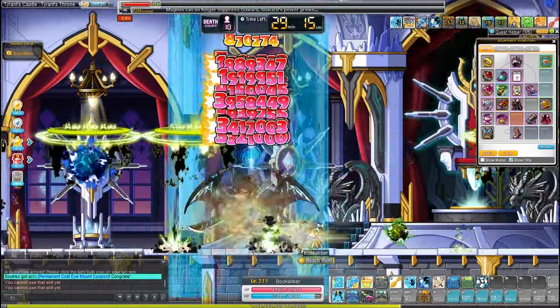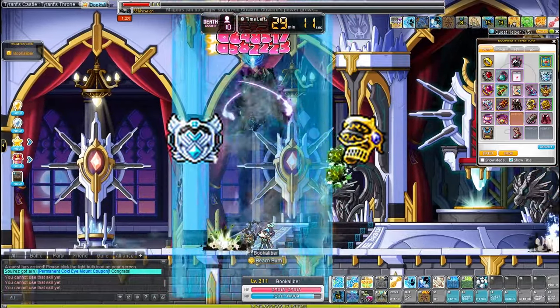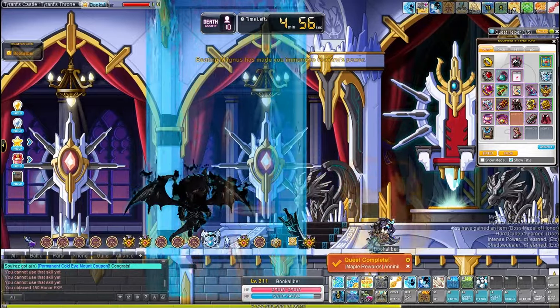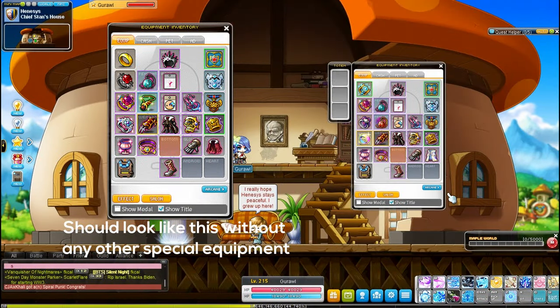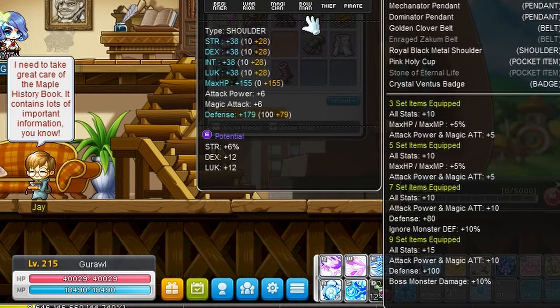Lastly, before any of the harder bosses, defeating Normal Magnus will drop the Crystal Ventus Badge and the Royal Black Metal Shoulder. Easy Magnus can do the same, but I think the drop rate is lower. With that, all your slots should be filled, and you should also get the boss accessory set effect for the boss drops: plus 45 all stat, plus 30 attack, and 10% for both boss damage and ignore enemy defense.